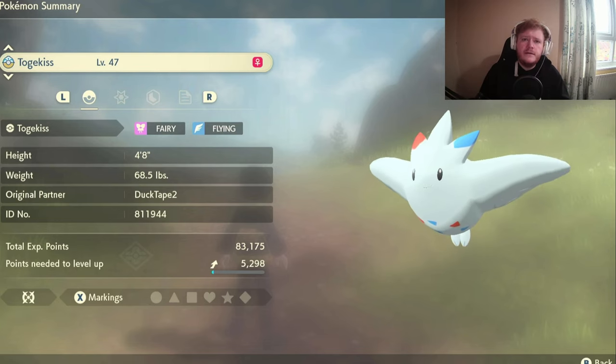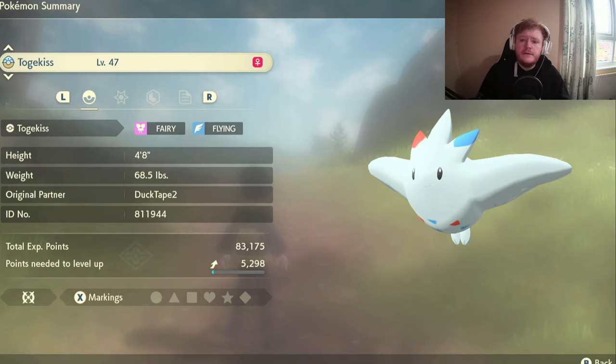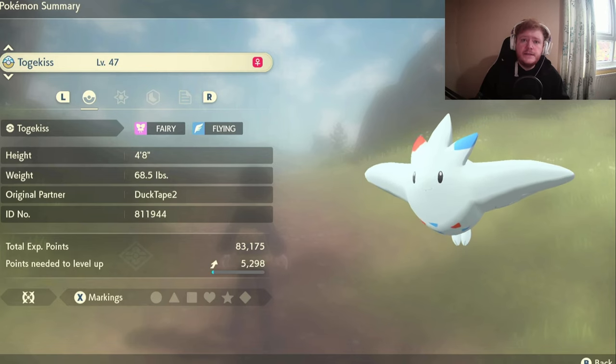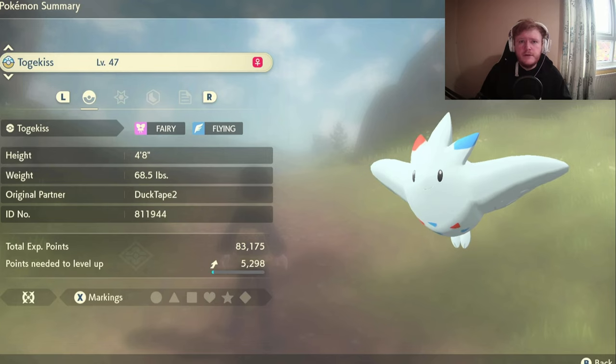Nothing should really be able to take Togekiss down unless they counter you quite hard. If you don't want to take the setup route, you could use Shadow Ball instead of Calm Mind — that's also an option if you just want to go full on attack. The two STAB moves you want to use are Air Slash and Moon Blast. They're both very strong attacks. The fourth move is Flamethrower for coverage against ice and steel type weaknesses. The nature you want is Modest, which is up in special attack and less in attack.